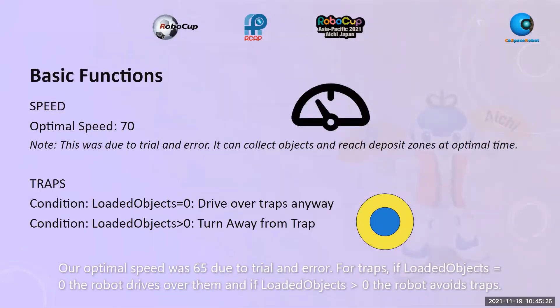Moving on to basic functions. Our optimal speed was 70 due to trial and error. For traps, if loaded objects equals zero, the robot drives over them, and if loaded objects is greater than zero, the robot will avoid traps.